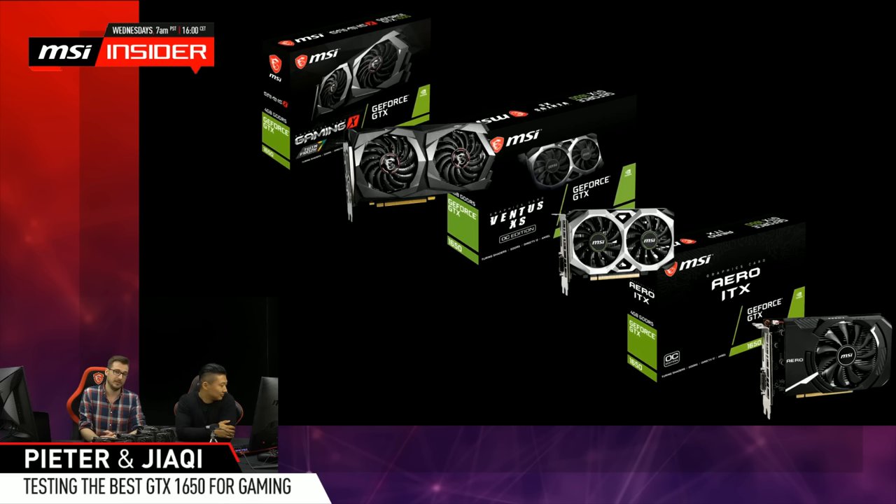For the 1650 we've got three models: the Gaming, which is right here; the Ventus XS, which is the smallest version of Ventus; and the Aero ITX, which is the smallest card we have. The Aero ITX is specifically developed to fit into small form factor rigs, HTPCs, media PCs, couch gaming rigs. Mike is a big fan of ITX builds.